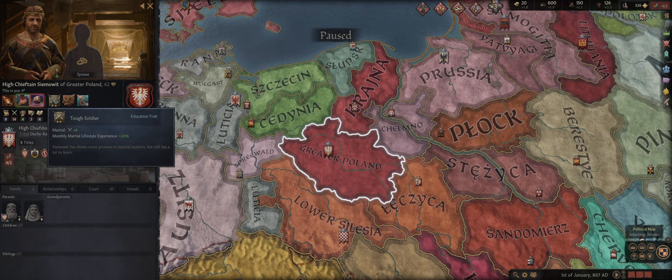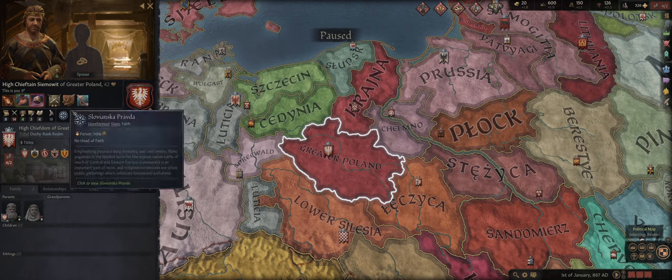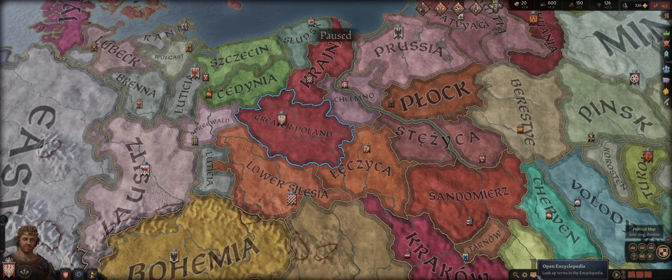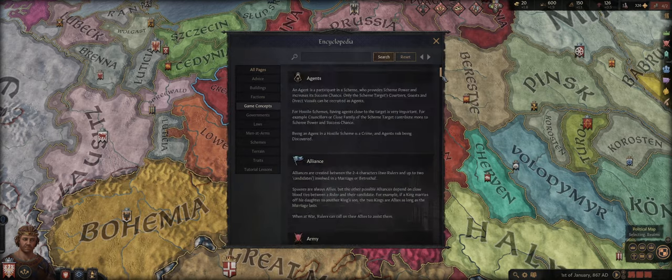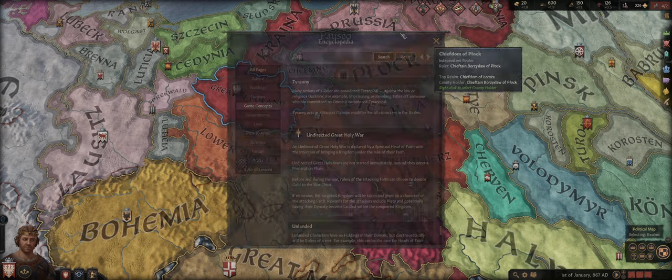The second thing you'll notice on the right-hand side is your education trait. Your education trait can be any one of five different categories: diplomacy, martial, stewardship, intrigue, or learning. In our case we have a martial education. These two stars indicate it is the second level of that education, providing plus four martial and plus 20% martial experience. If you click here it'll open up the encyclopedia, where you can look up literally anything about the game.